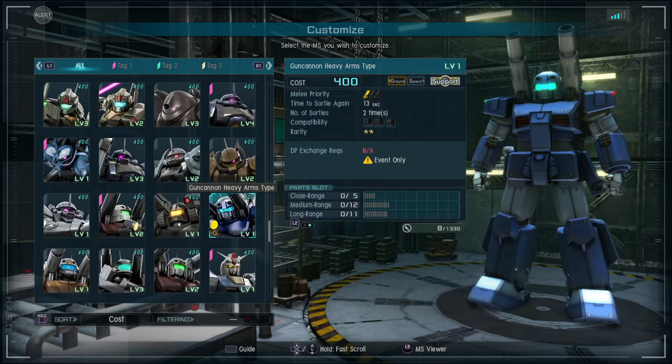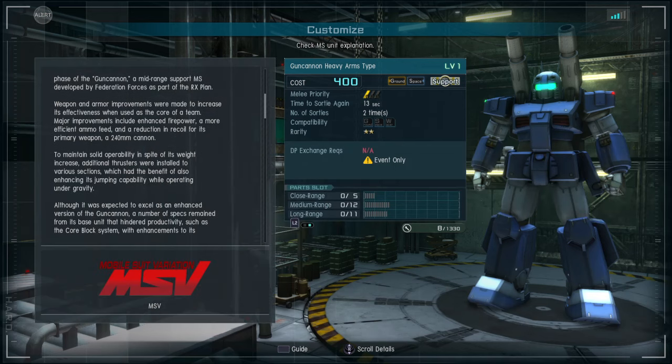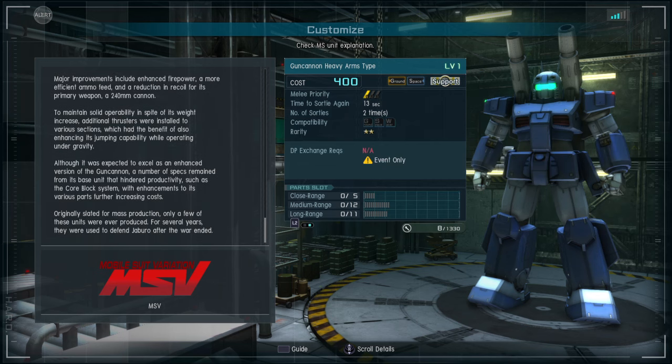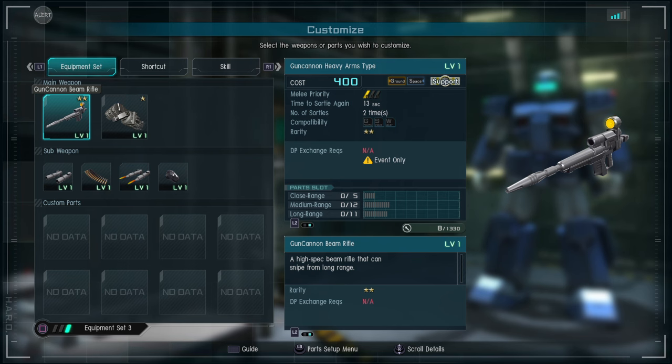We have the Gun Cannon Heavy Arms Type — I believe this is from MSV and Zeta Gundam as well. This is a suit you can get in the current autumn event in GBO2. You get the level one here because they also have a level two that's going to be the final reward, but the level one you can get by doing 35 matches — doesn't have to be raids.